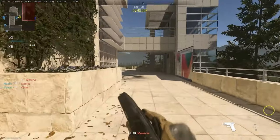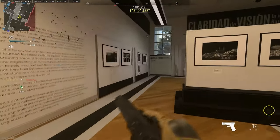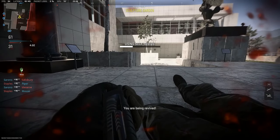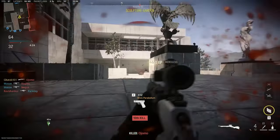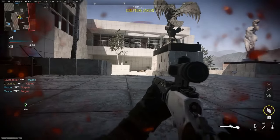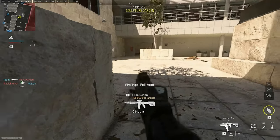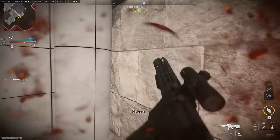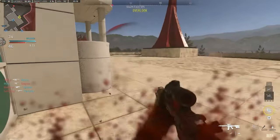Gold camo is the easiest so far. On the other hand, pistols are not easy at all. When I started this camo challenge, I had my sweatiest moments trying to complete the auto pistols as well as the Basilisk revolver — that still has a couple of shots remaining. I just finished the Desert Eagle, and there's still a new pistol from Season 5 Reloaded yet to be completed. The most hectic experience has been with handguns.